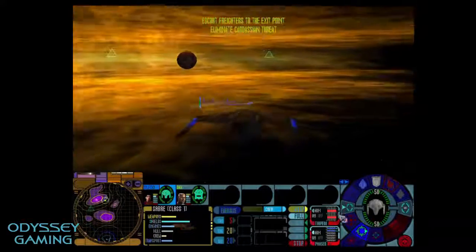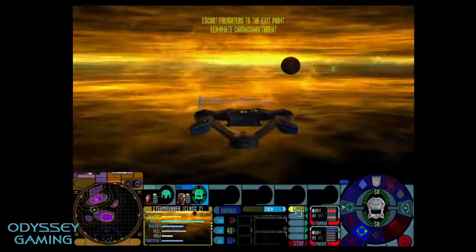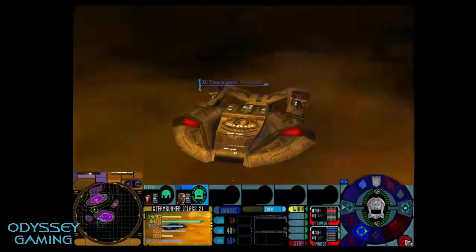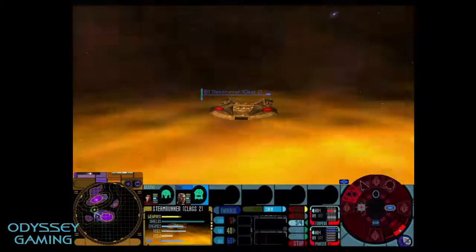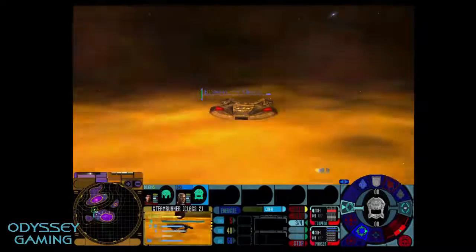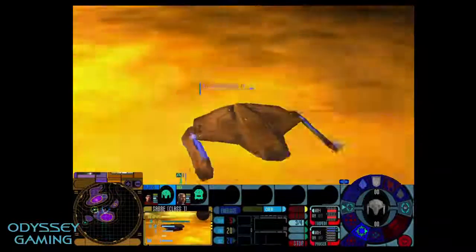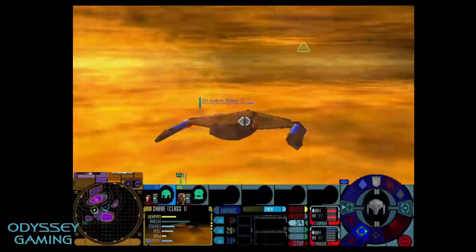Here we go — obviously the graphics are from a 2001 game. We've got a Saber and a Steamrunner ship on this first campaign mission. All animations are working, special effects are synced and on time, and the in-game menus are fully functional and very responsive. I want to find some Cardassian ships to show you some combat footage.